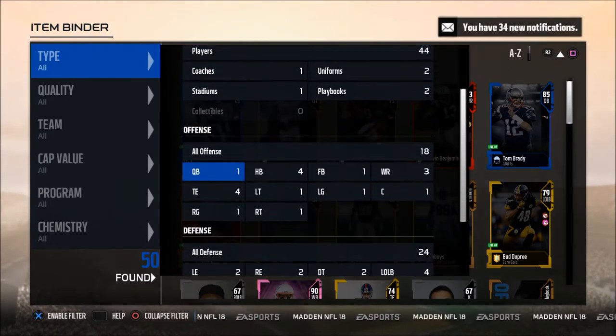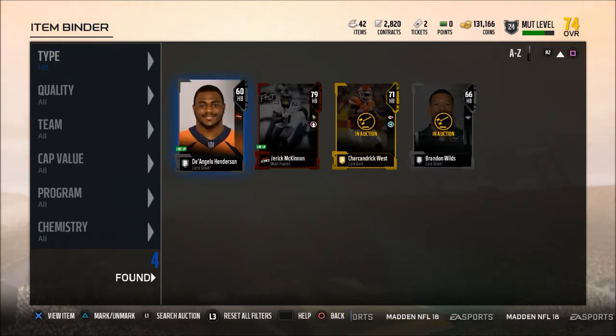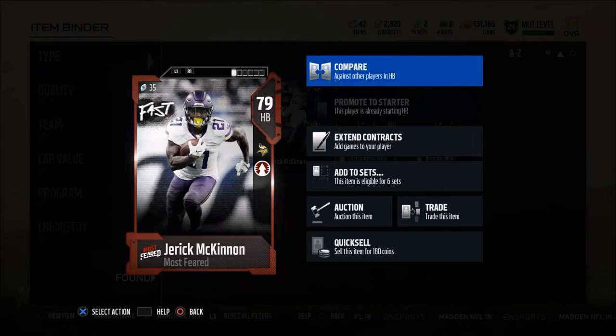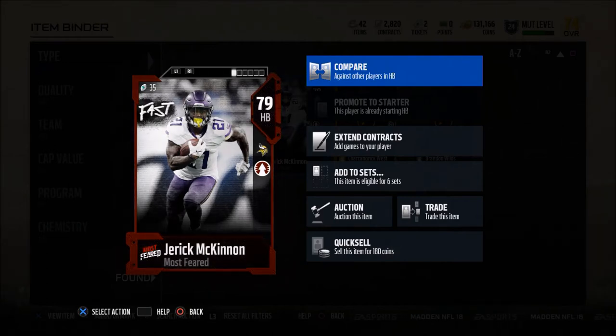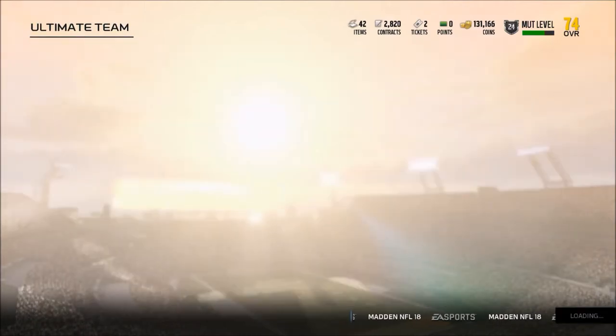What I'm doing today is giving you guys a budget back. In Madden I don't always have the coins or the cap value to go out and get the best players at every position, so I like to find the best player I can get for the least amount of coins. I believe I found that in this running back — the Most Feared Jerick McKinnon, 79 overall.